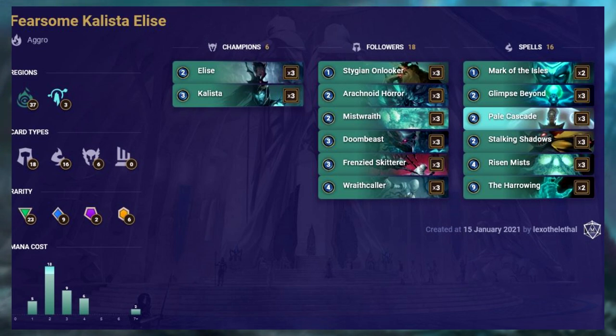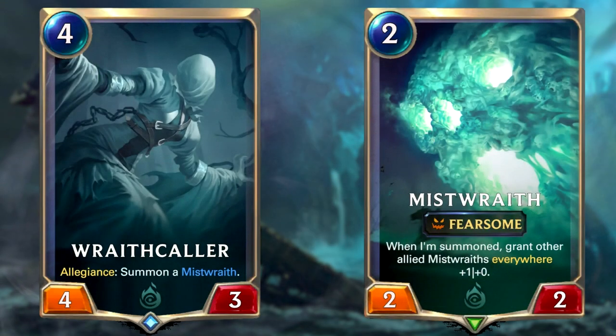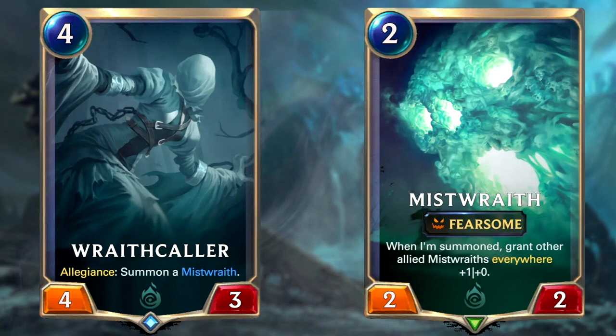It's unfortunate having counter decks in the top 10 list, but it shows how controlling the Gohard archetype was and still is, even with the Pack Your Bags nerf. The reason why we go mono Shadow Isles is so we can activate Wraith Caller more consistently. Wraith Caller has the Allegiance effect to summon a Mist Wraith, which only activates when the top card in your deck matches this card's region, so you run lots of cards in one faction to increase those odds.